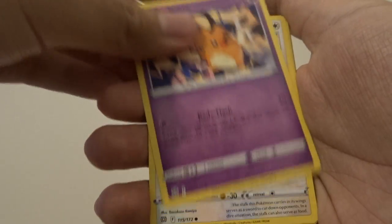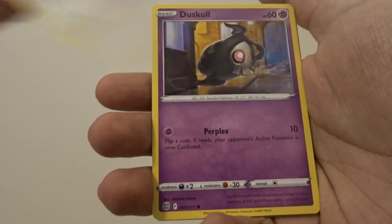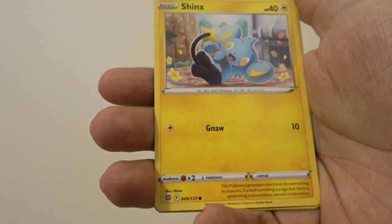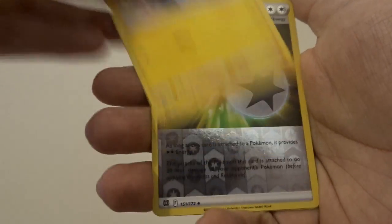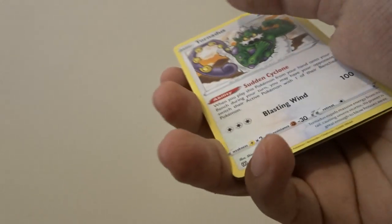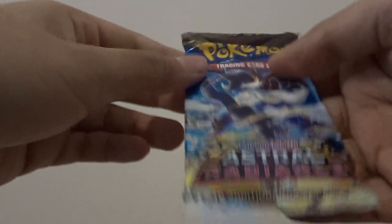Kindler, Dedenne, Farfetch'd, Duskull — can we go for three hits? Shank's a Double Turbo Energy reverse, and a Tornadus non-holo rare. So that did not happen, but the pulls are already so amazing. That was the only pack of Brilliant Stars.